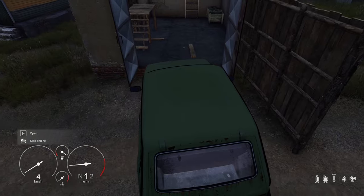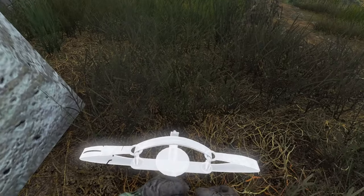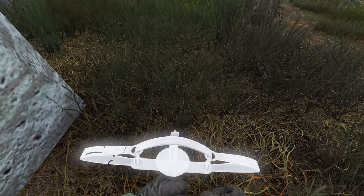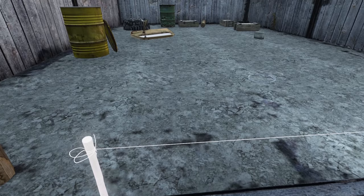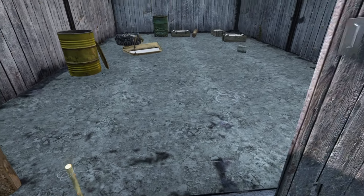Starting off easy and working our way up. The first thing you need to use is traps — this can be bear traps, tripwires, or whatever. Whether you're in the base or somebody is trying to get in while you're away, this can be a huge deterrent or at least slow them down significantly.